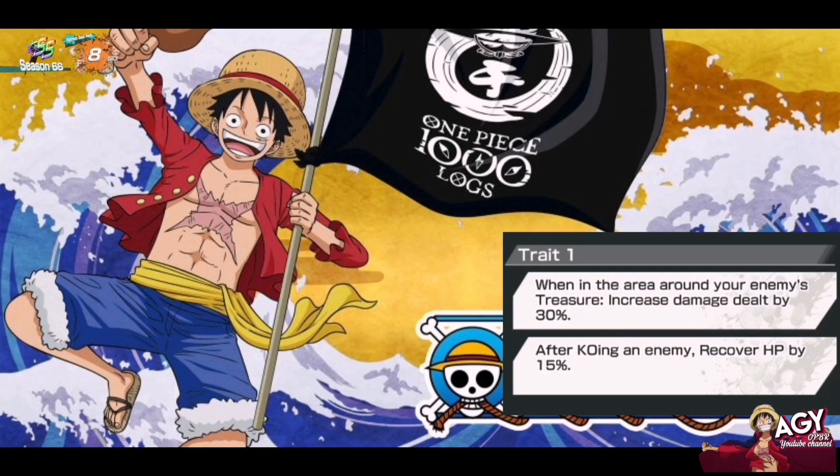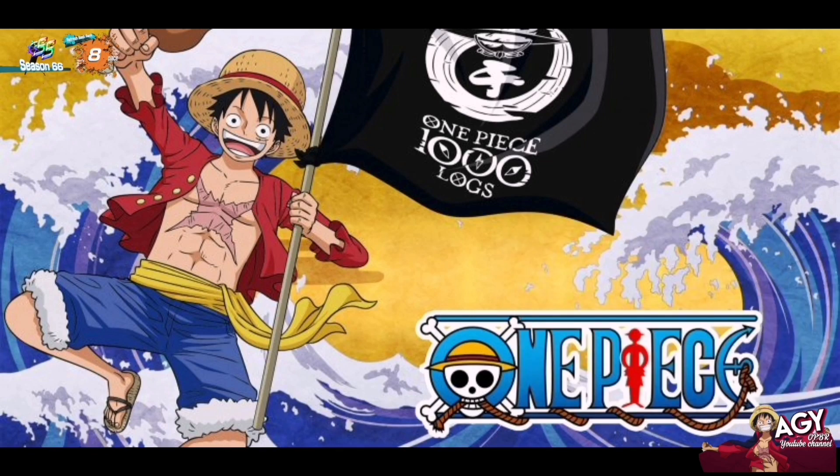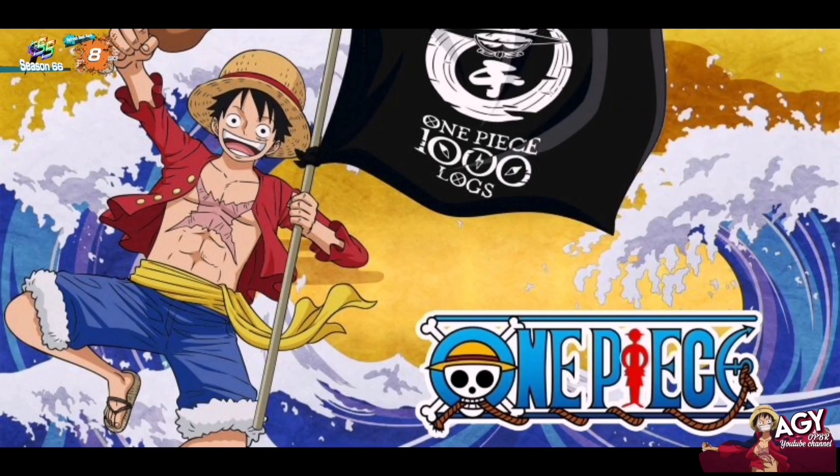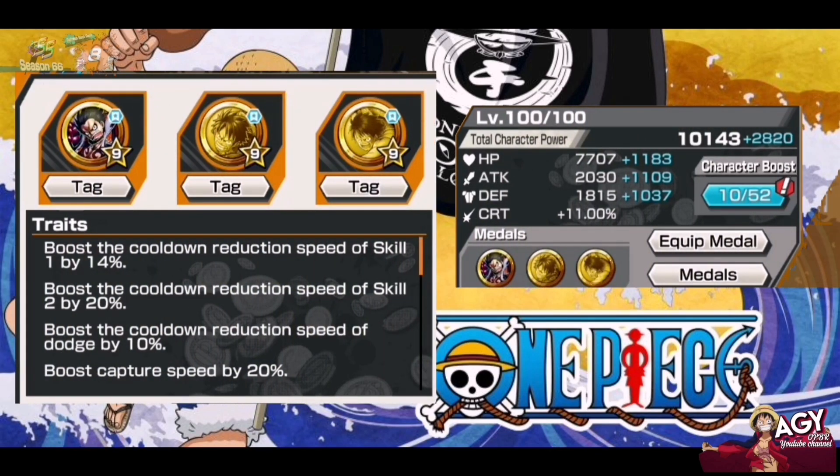Strength 1: when in the area around your enemy treasure, increase damage by 30% — standard for attacker. After KO-ing an enemy, recover HP by 15%. Trait 2: when your character is inflicted with Mask of the Devil, boost attack by 30%. When your allies are not near the treasure, boost the cooldown speed of dodge by 50%. So when 60 seconds or less remaining, he can boost his attack by 30%.